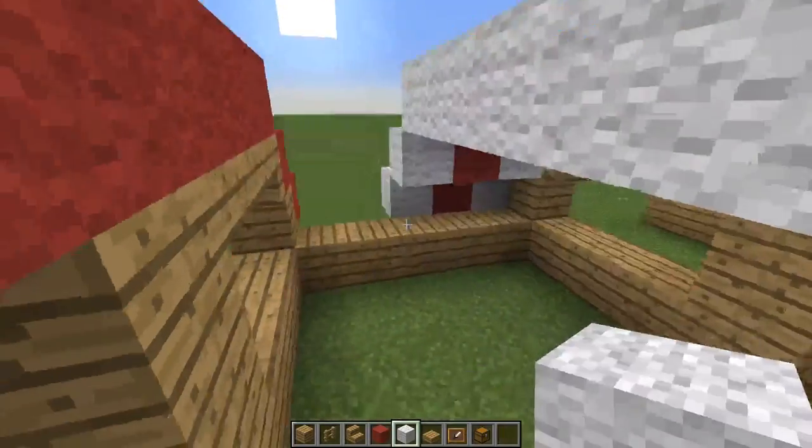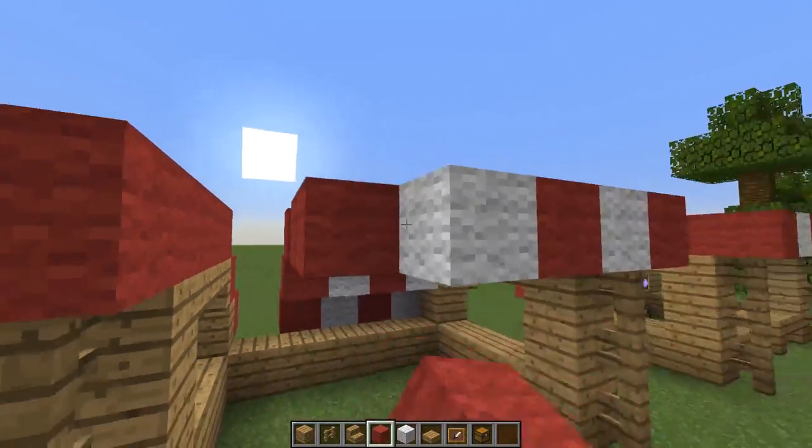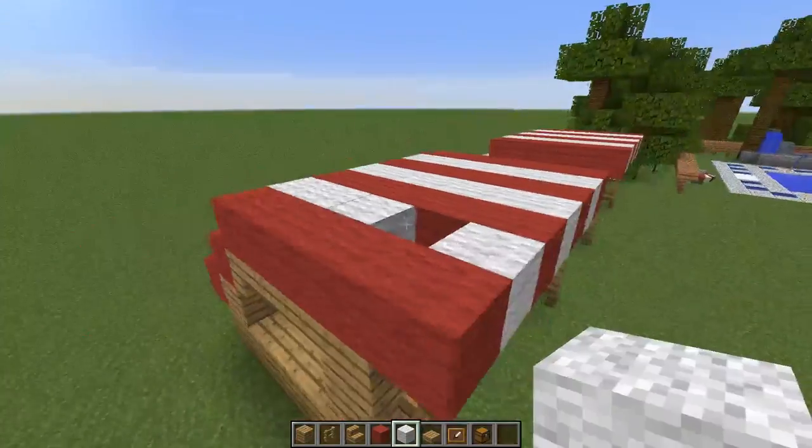Maybe a circus theme is a little more blue and yellow — that would look good. Or maybe it's a whole rainbow of colors. It's up to you. And now we are finished with the roof.